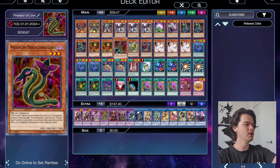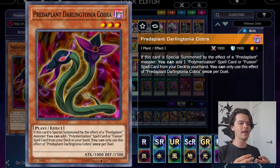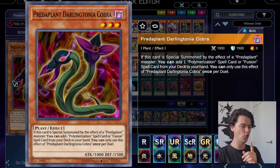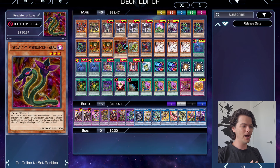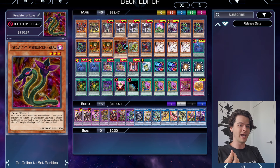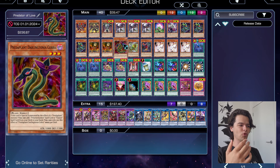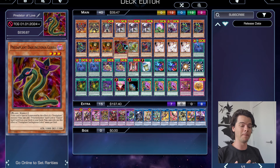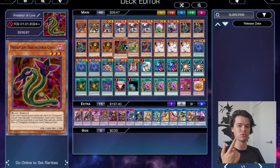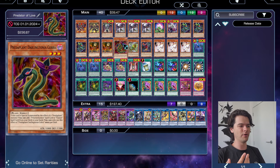When you summon Orphora Scorpio, he Special Summons Predaplant Darlingtonia Cobra. Darlingtonia Cobra's effect, if Special Summoned by the effect of a Predaplant monster, lets you add one Fusion Spell card from your deck to your hand — however this effect can only be used once per duel, which is why we only run one copy. You want to Special Summon it, not Normal Summon it. If it ends up in your hand, you can send it to the graveyard and Special Summon it later. One copy is all you need.